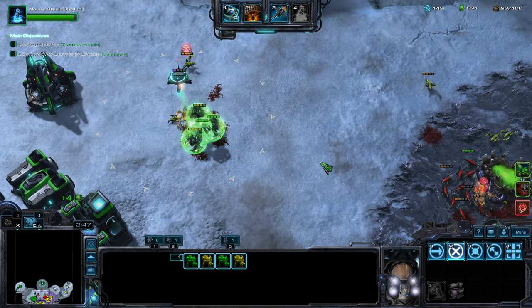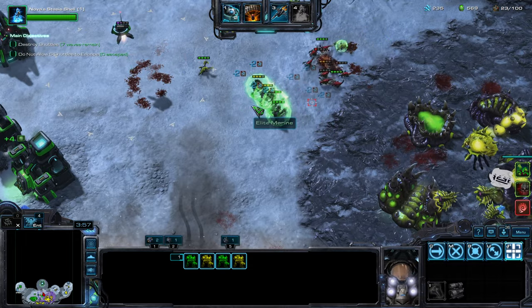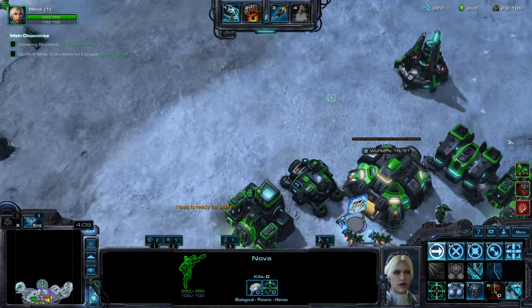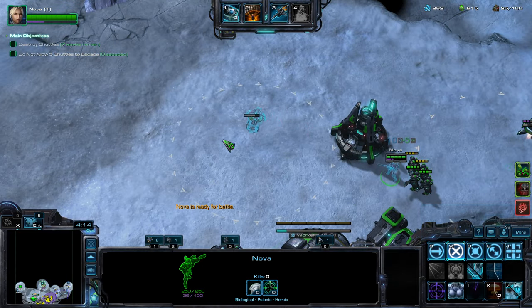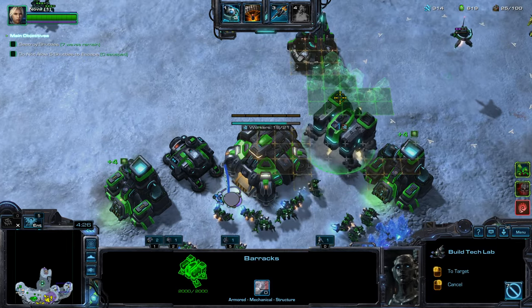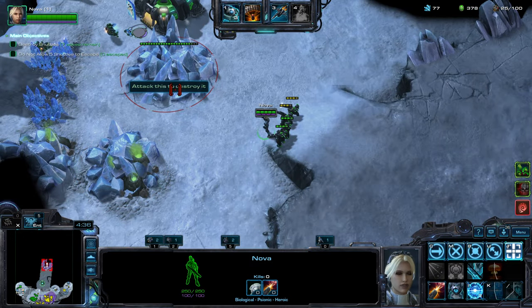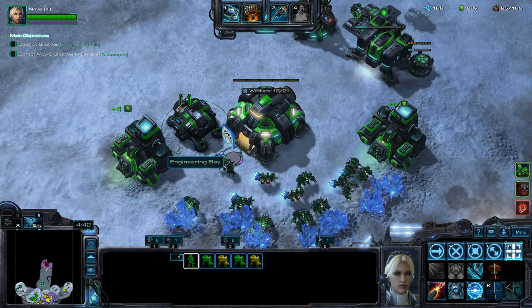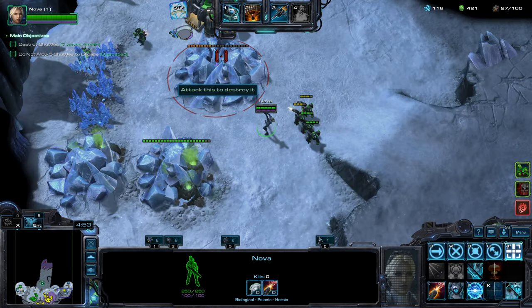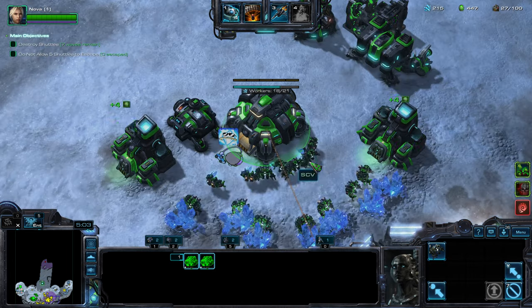Now I will have to draw the enemy Zerg Wings to me. This fight is expensive. 10 minerals and 5 gas for each command — so expensive to micro Nova. You see that? So expensive.